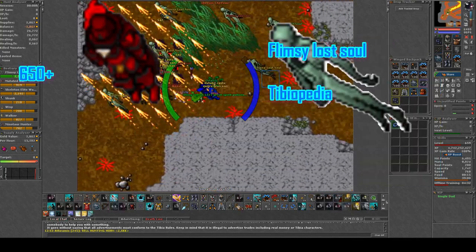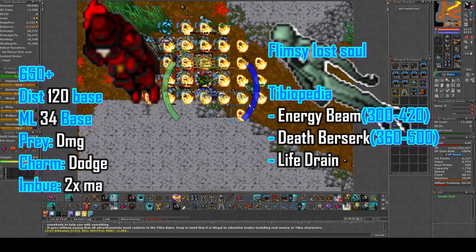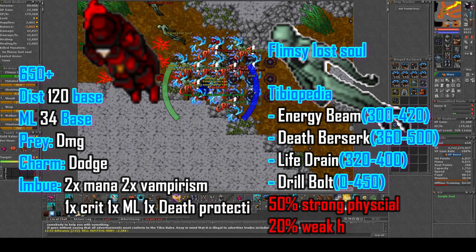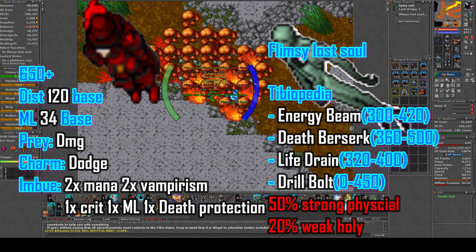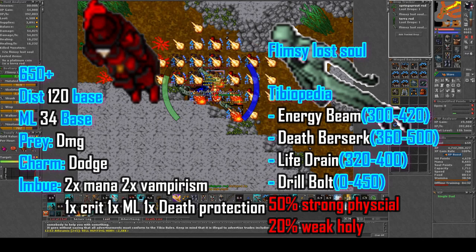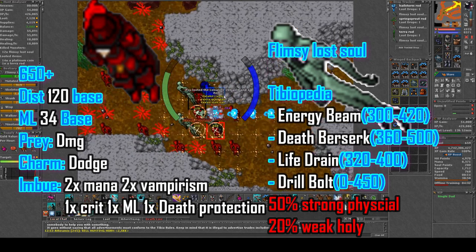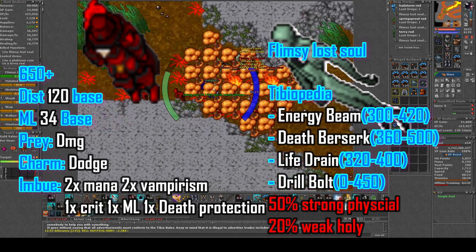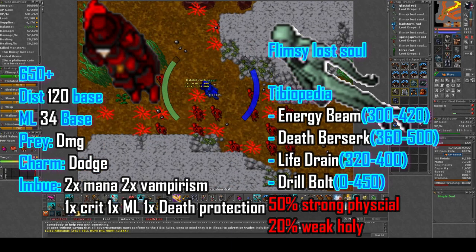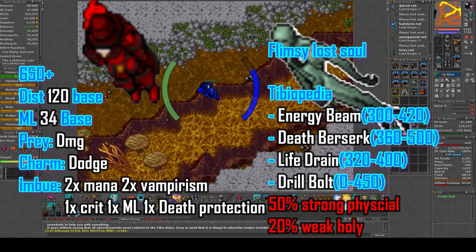So let's talk about our character and our enemy. The Paladin is 650 plus, 120 dist in base, magic level 34 in base. I'm gonna use damage prey here and I'm using the charm dodge. Why do I use dodge and not any damage charm? I kind of have a mana problem here. The dodge really helps to keep up the HP and mana, and I'm wearing some death protection.